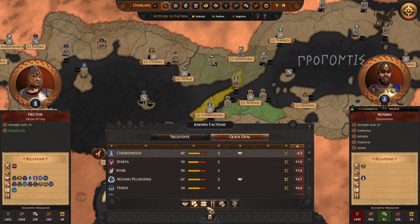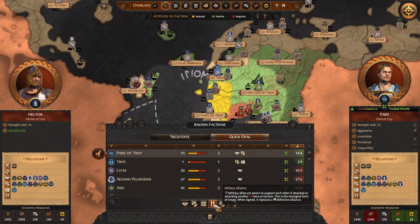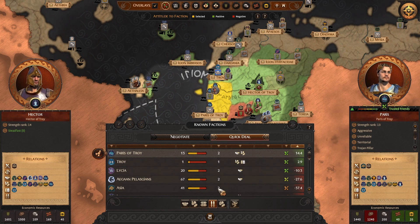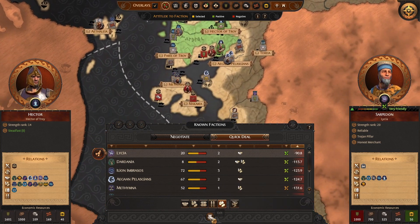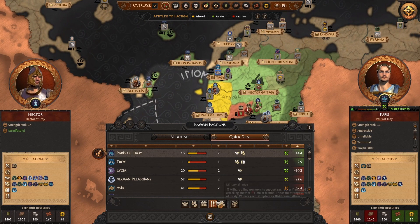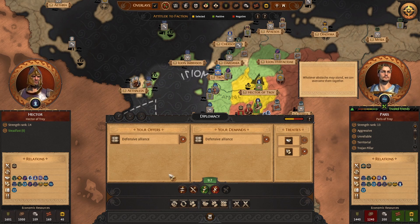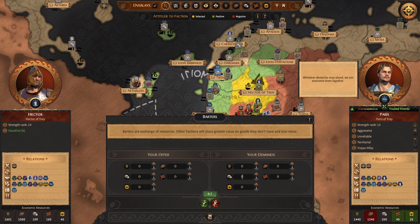We do want to set up some alliances — military access is already in. We could actually make military alliances with Troy and Paris, but we don't need to, and we definitely can't confederate yet. That would be awesome — turn one confederation. Let's go for a defensive alliance instead. We're going to go for a military alliance with Troy and a defensive alliance with our brother.